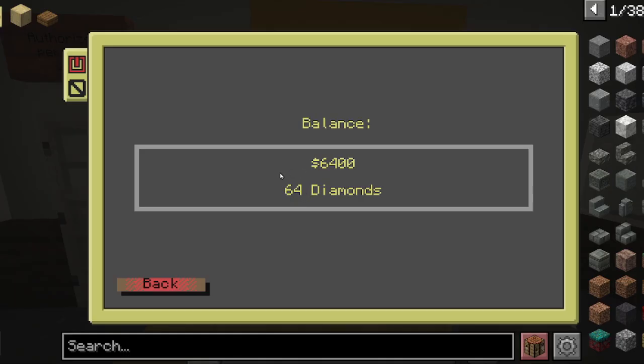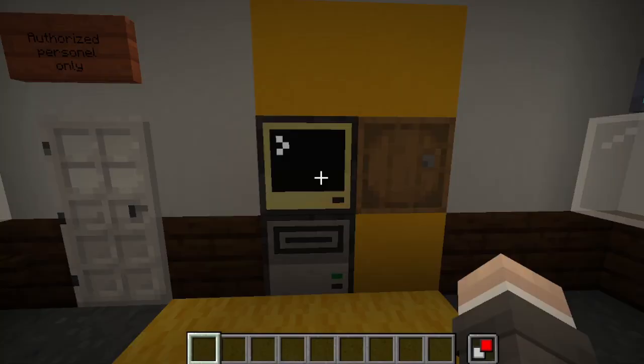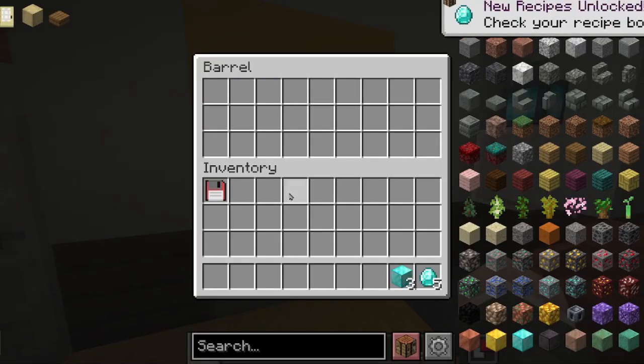Right now it is set up so that one diamond is $100, so it can also help with dividing diamonds for smaller purchases. I can also withdraw an amount of diamonds — for example, 32.